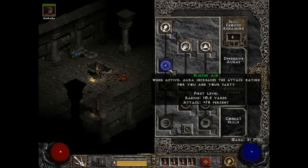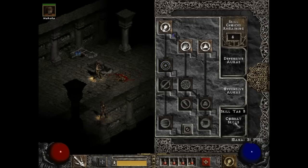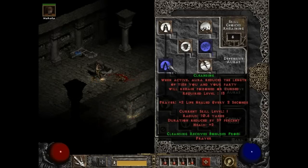Then I'm going to use blessed aim. I'm actually going to use 20 points in blessed aim, but I can only use one right now — you have to be at level 13 to get to the second level of blessed aim. I might end up switching to blessed aim eventually instead of might, because it will give me a higher chance to hit instead of higher damage when I do hit. Cleansing, by the way — it reduces the length of time you and your party remain poisoned or cursed. To me, it's crap. And then it adds prayer into it.